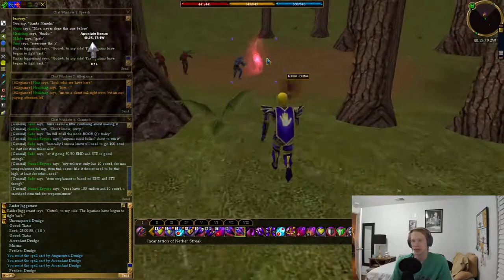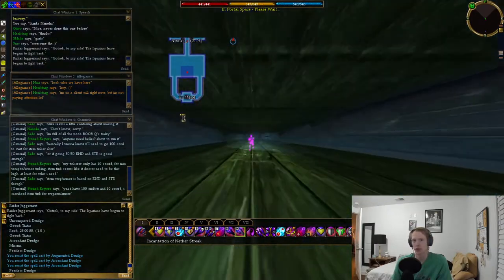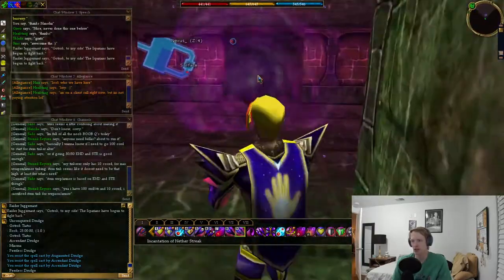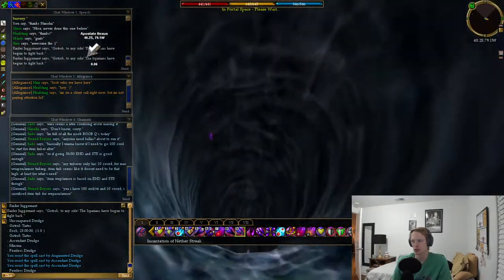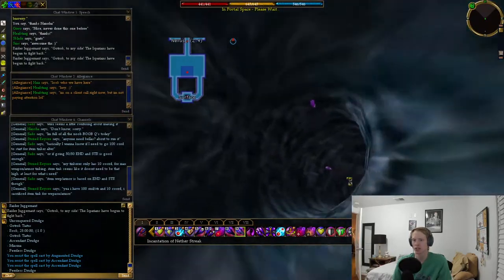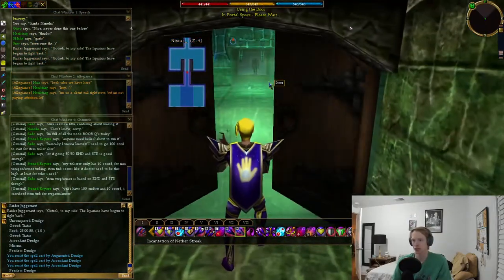We are at the nexus portal and we're gonna pop right in. The drop is safe. Now, the surface portal can be tied and summoned, so that would be another option. But the nexus portal itself can be tied to but cannot be summoned, so something to keep in mind if you're trying to bring a group here and people don't have Mount Letha recall.